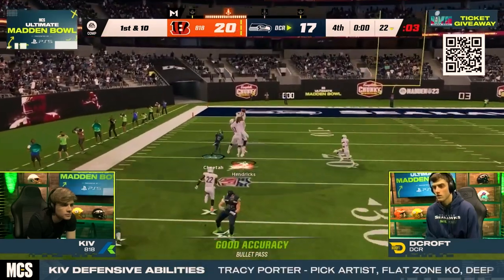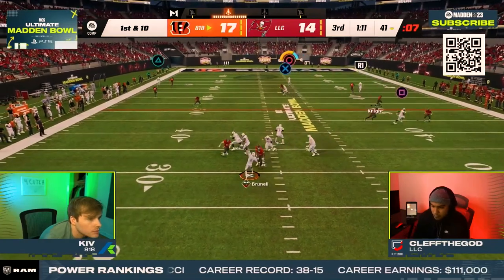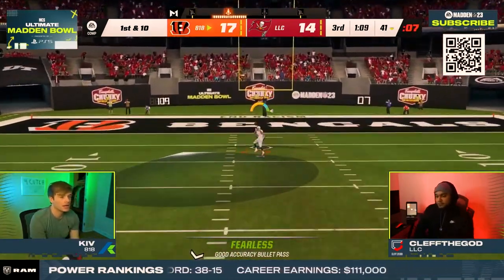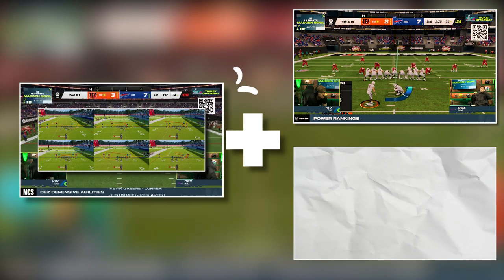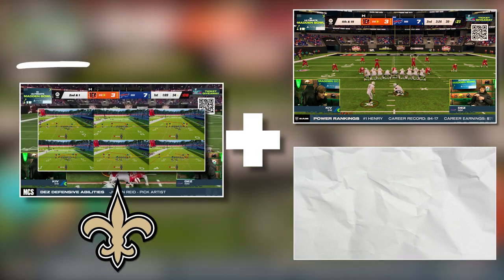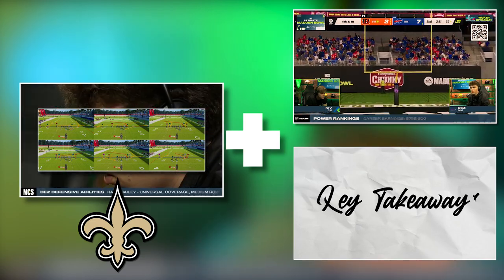Kiv just had one of the best runs we've seen this year, running one of the cleanest offenses in Madden 23. He fought through LCQ, beating several of the world's best players, just to face Clef the God, D-Croft, and Dez in the Madden Bowl. These are the 6 plays he used out of the Saints offensive playbook to get ahead, along with key takeaways that will instantly improve your game.